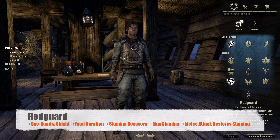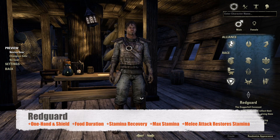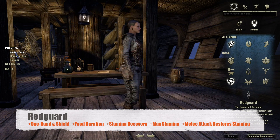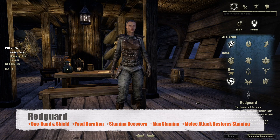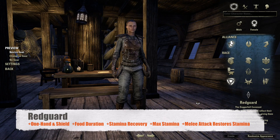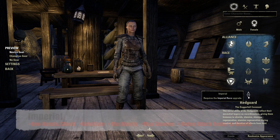Next up we have Redguards. Redguards get increased experience gain with one-handed and shield skills, an increased buff duration on any food they eat, increased stamina recovery as well as increased maximum stamina, and their melee attacks restore a percentage of their maximum stamina — though this effect can only occur once every 5 seconds. Redguards are hands down one of the best tank options available.